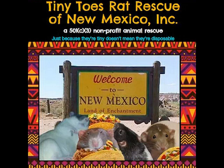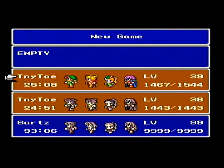Welcome back everyone to my Let's Play of Final Fantasy 5, the Four Job Fiesta for Tiny Toes Rat Rescue. In our last episode, we had just entered the third tablet dungeon, the Underwater Volcano.